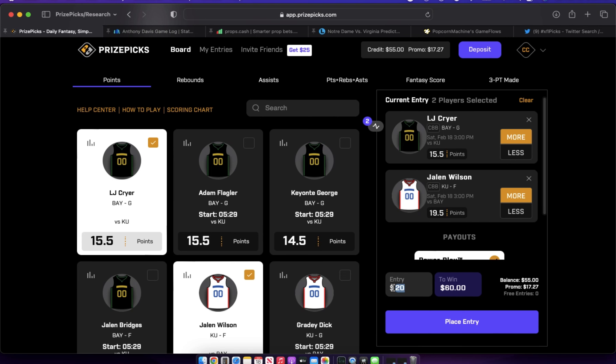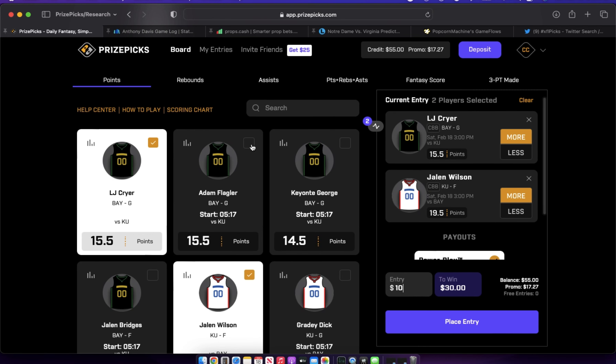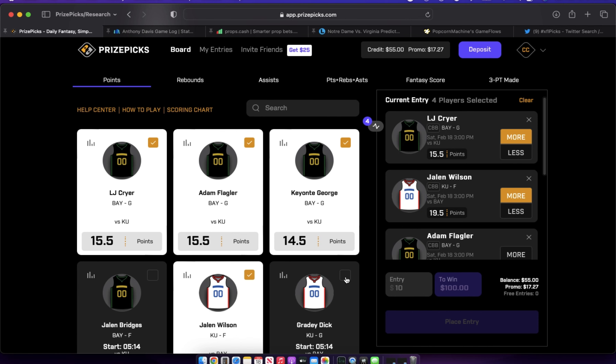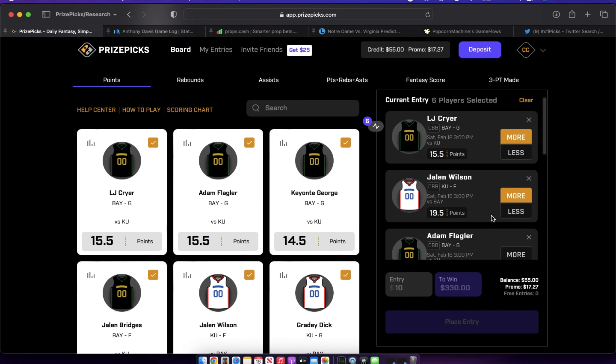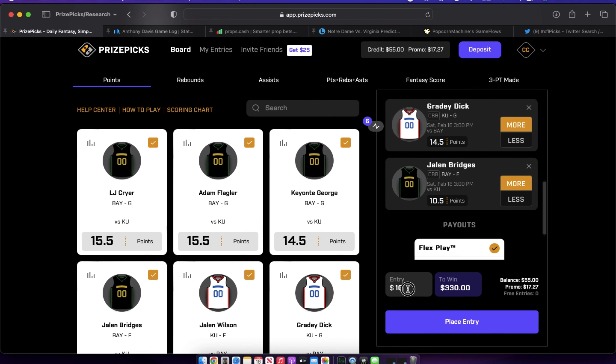So we've done our research and we love LJ Crier and Jalen Wilson on points today — great game environment, research adds up. We're putting $10 on a two-pick power, which pays us $30 if we win. Since we like both players so much, we're adding more players and creating a six-pick flex, putting the remaining $5 — our 30% — on that flex. If we hit the six-pick flex, that's $165.